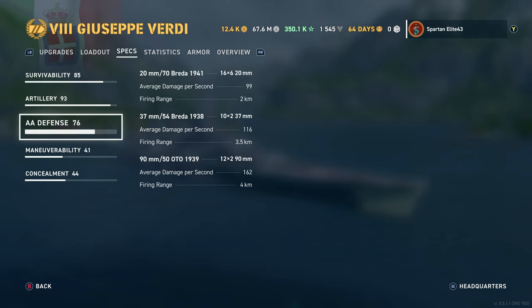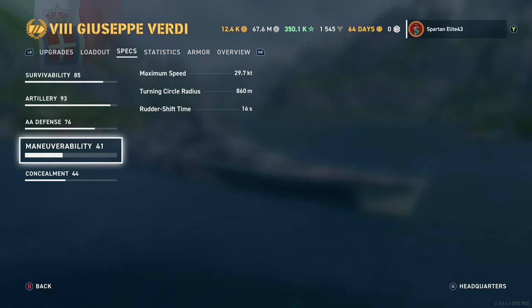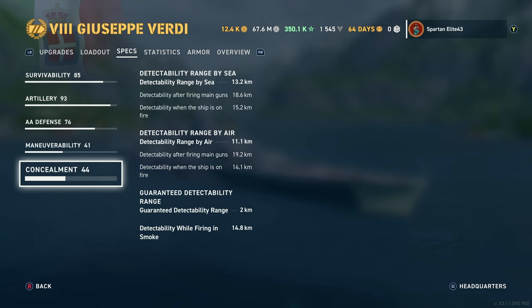For maneuverability, maximum speed with Gyrating Drill Bits is reduced to 29.7 knots — it's 32 stock. Turning circle is 860 meters, so not great but not terrible. Rudder shift is pretty bad at 16 seconds; you may want to run a rudder mod, but I feel propulsion mod really serves Italian battleships better. For concealment we have 13.2 kilometers — basically the same as an Iowa, maybe slightly better. Detectability range by air is 11.1 kilometers, guaranteed detectability is 2 kilometers, and detectability while firing in smoke is 14.8 kilometers.